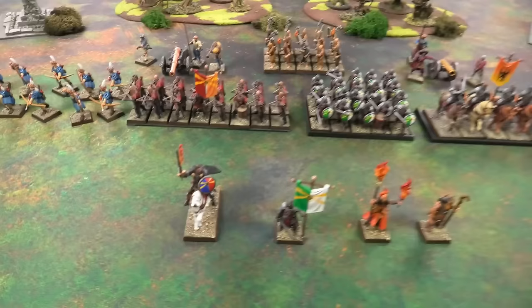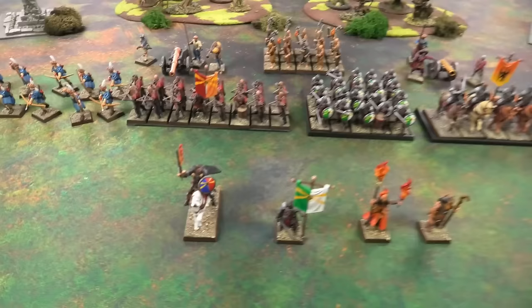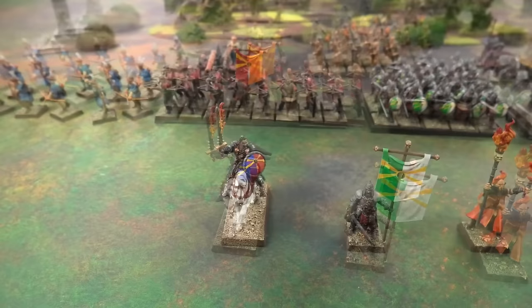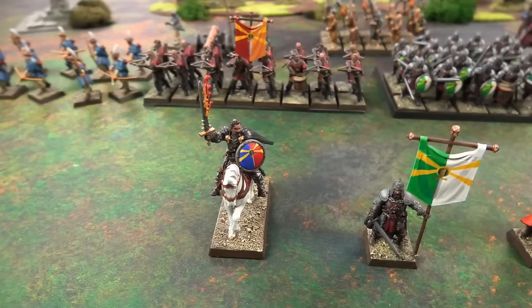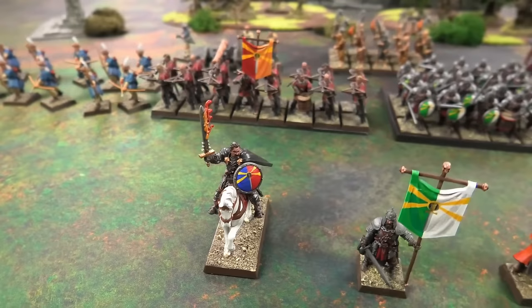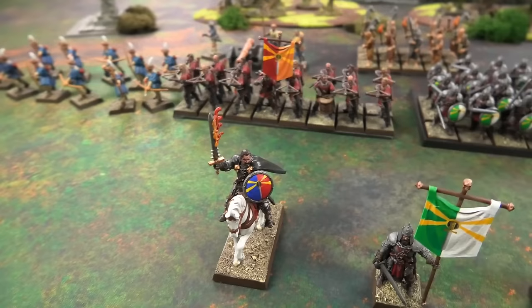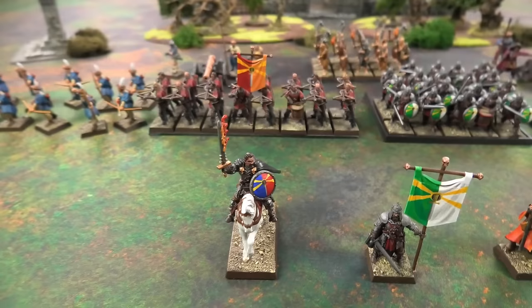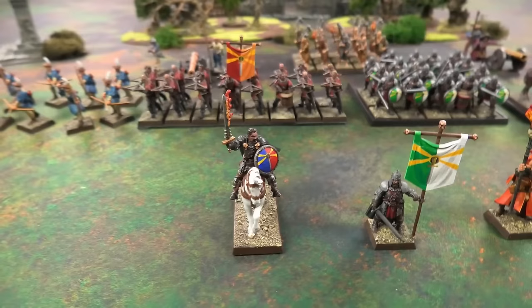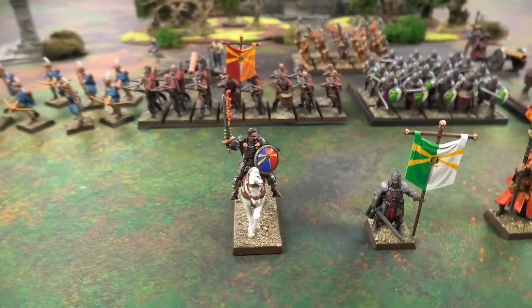Starting with the general — Morgan Bernhardt himself — run as a Grand Master with full plate armor, a shield, a barded warhorse, and a Talisman of Protection for a 5+ ward save. To recreate his iconic Grudge Bringer sword, he's equipped with the Giant Blade giving plus one strength, Armor Bane 2, and Multiple Wounds 2. He also has the Ruby Ring of Ruin, letting him cast a fireball from the sword — just like in the original game.